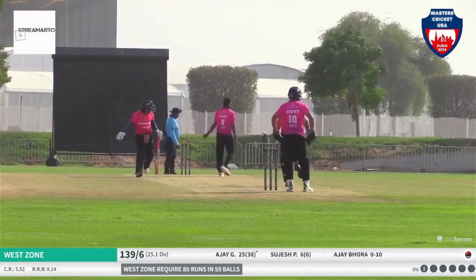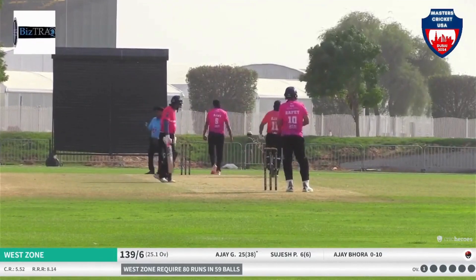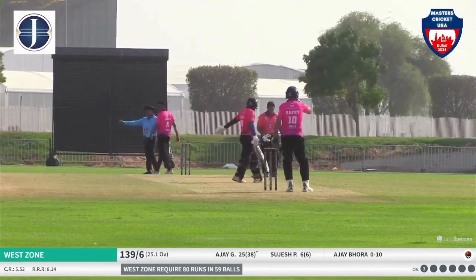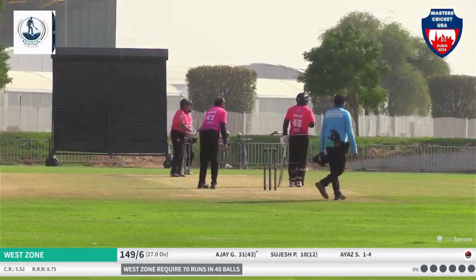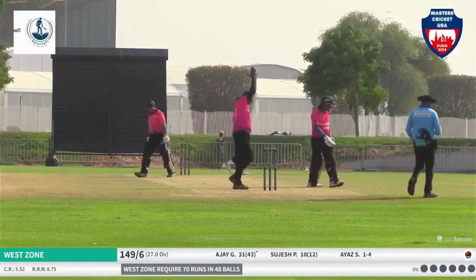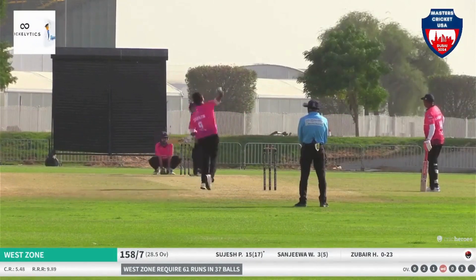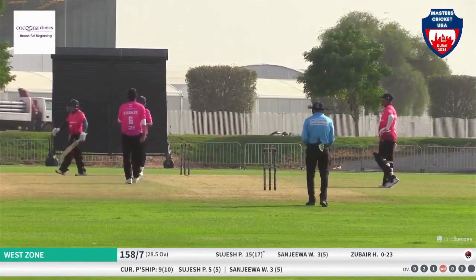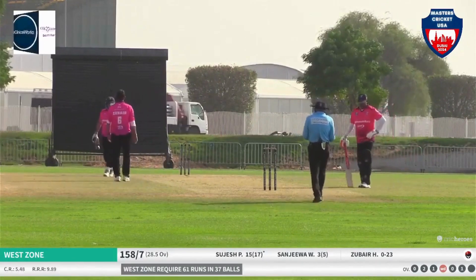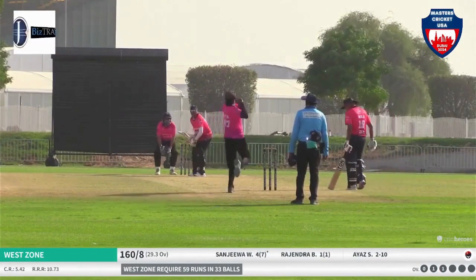Ajay Bhoda has got that nice rip when he delivers the ball. Ajay Gharjali times it towards the covers for a boundary. Full toss converted — but what a lovely catch, nicely taken, and Ajay Gharjali, the one hope for West Zone, also has to go back. Sujesh has also lost his off stump. It's a big ask, a tall ask now — 59 off 33.